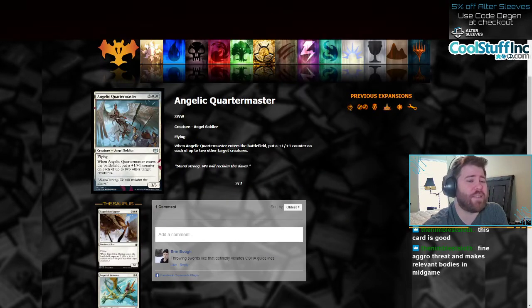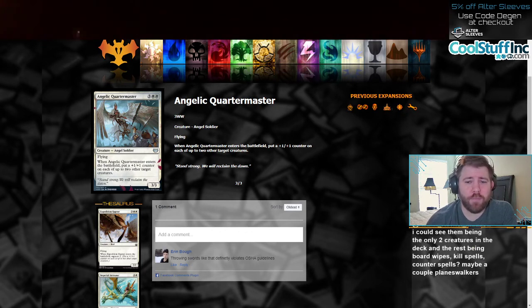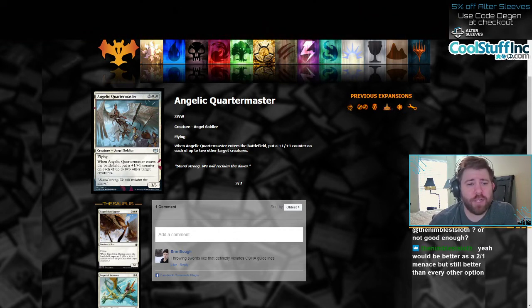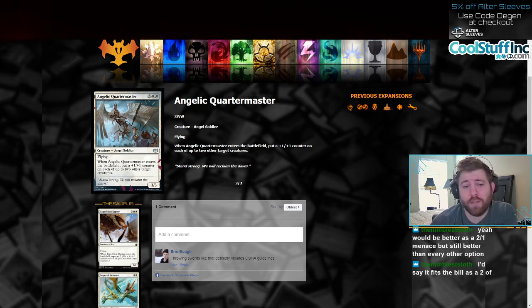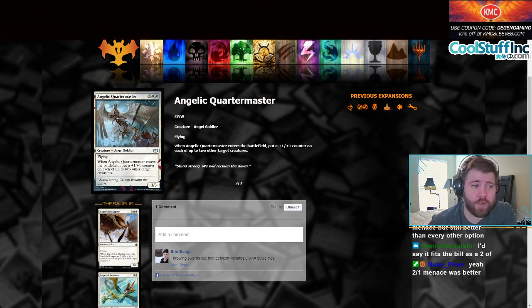Moving on to the last card, Angelic Quartermaster. A five-mana 3/3 flyer. When Angelic Quartermaster enters the battlefield, put a +1/+1 counter on each of up to two other target creatures. Very good in limited. Not really playable in Constructed — if you're playing a deck like this you probably don't want a five-mana Angel Soldier. But this card is very, very good in limited. A 3/3 flyer is already good, and putting +1/+1 counters on your other things, especially if they're flyers too, is also good.